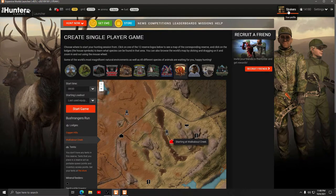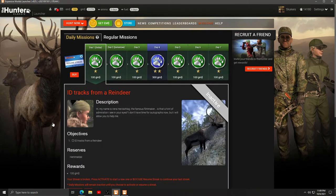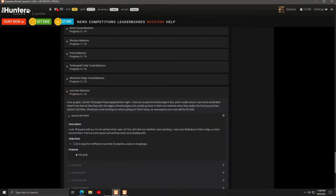I've got 21,000. What I was gonna do is just save up, get a tent, and then reset my missions, but I'm having a little bit of fun trying to get some of these other missions done. So let's go to missions - we're gonna look for the axis deer mission and maybe activate some of them. I think it's gonna be the last one.